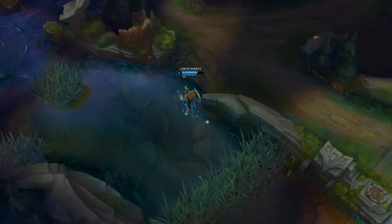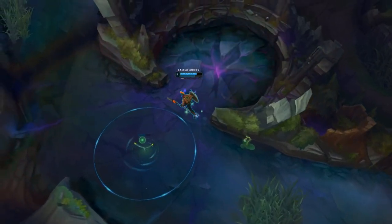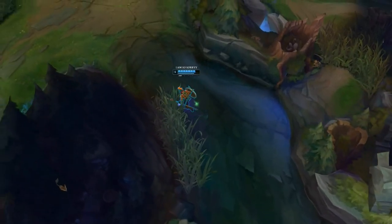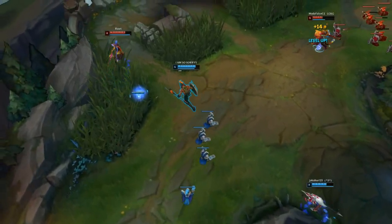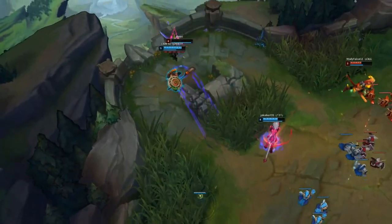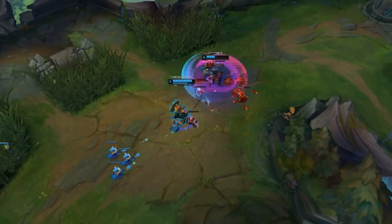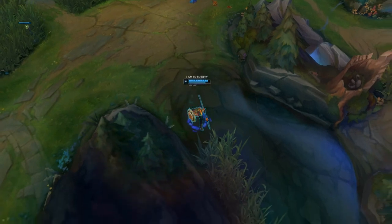Some extra micro tips. Consider where the enemy jungler is and see if you can 1v2 them. Always think about using Corrupting Potion, biscuits, or taking down Bone Plating before fully engaging. Don't risk fights when you are at 25% HP and they are at 100% HP unless you are sure you win. If you get blocked by a Veigar or Syndra, just roam instead. Keep your E for big abilities like Veigar's ultimate, Syndra's ultimate, and other major ultimates. You'll be surprised how efficient it can be when used correctly, so practice that.